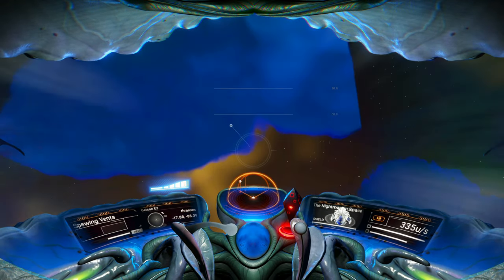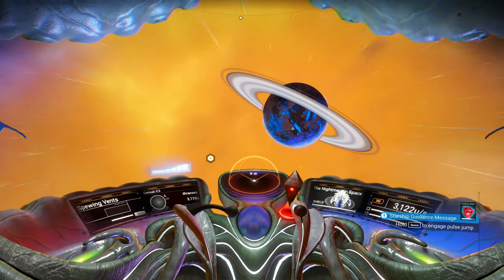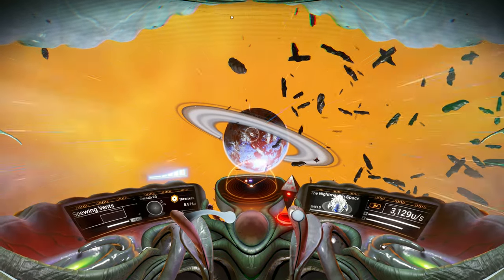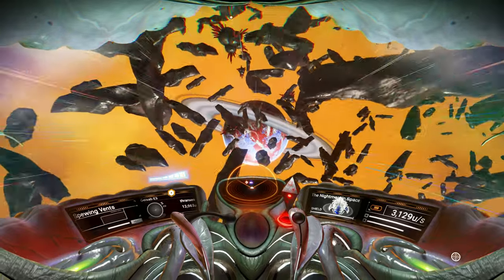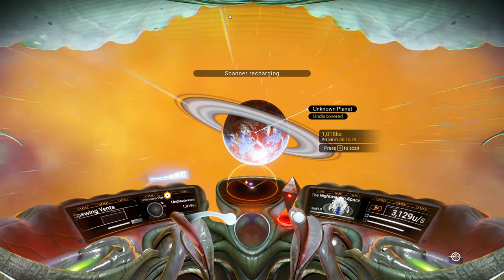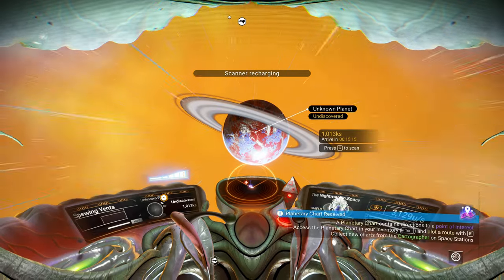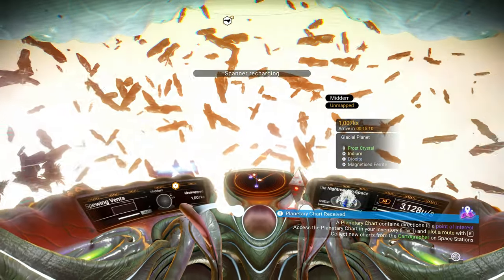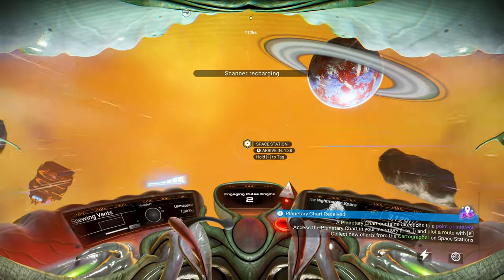Alright, so we'll travel to the nearest space station, which is right over here. Actually, let's give a scan — what sort of planet is this over here? Ooh, a cold one. A nice cold planet. A cold one — I'll just take a peek. It's a glacial planet.